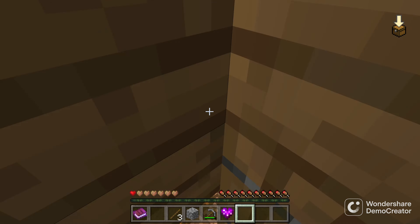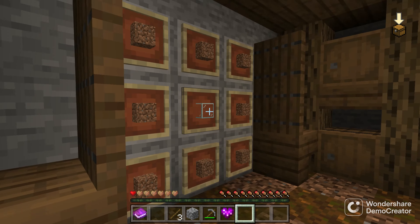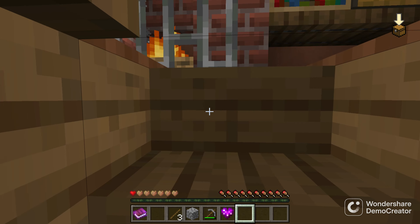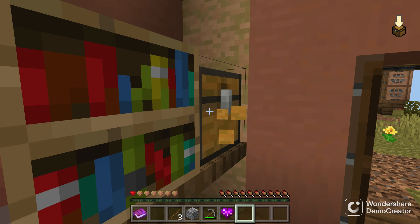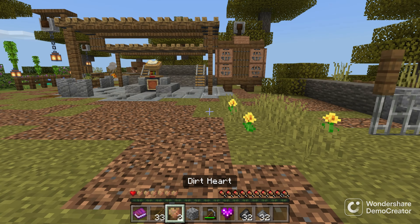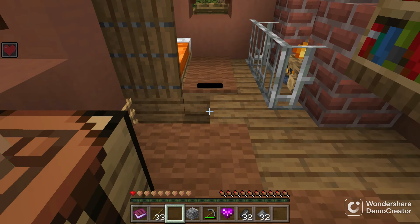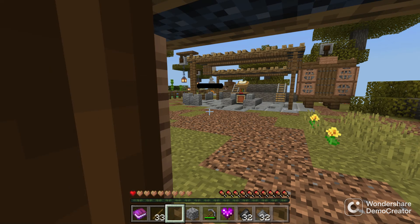We can find the dirt heart crafting recipe so that way if we ever need to craft a dirt heart we have the recipe right here. We'll also need some other materials to make all the different other types of hearts. The heart I'm gonna be creating right now is the TNT heart — this is gonna be insane! All I need is to create that glass and we're good.